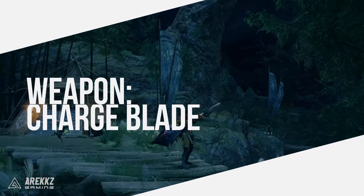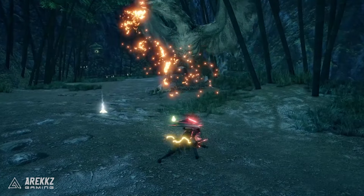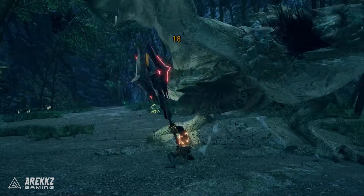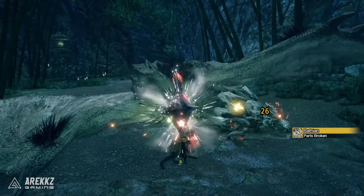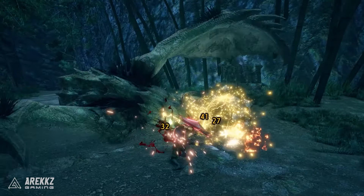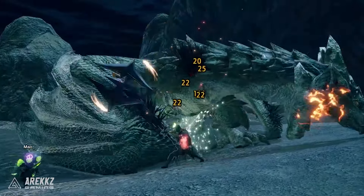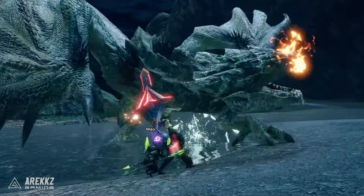The Charge Blade is often referred to as the most technical weapon in Monster Hunter. It is both a sword and an axe, and once you've mastered combining both into your playstyle, you'll be able to unleash devastating phial-powered attacks that'll leave any monster flinching. Charge Blade is typically harder to use than other weapons with a steeper learning curve, but in the right hands it can deal some incredibly flashy and massive damage — you can even become your own pizza cutter. Pick this if you like cool weapons.